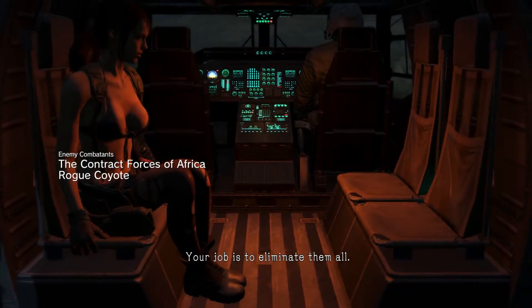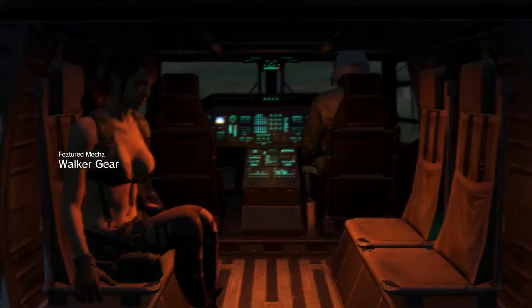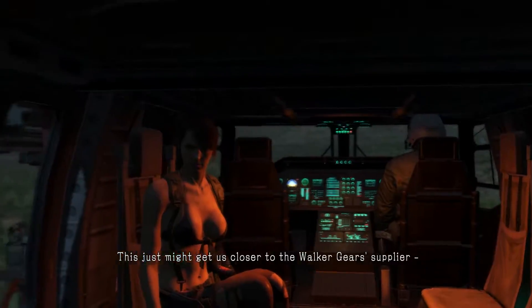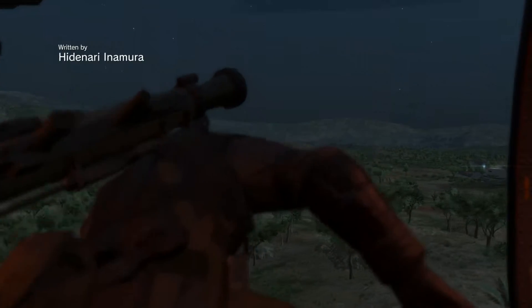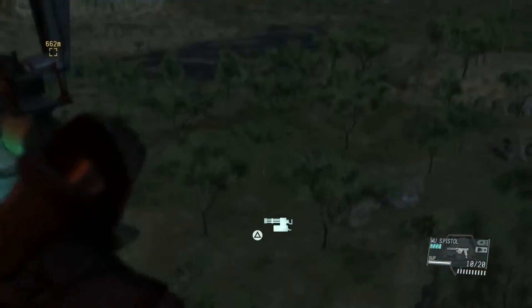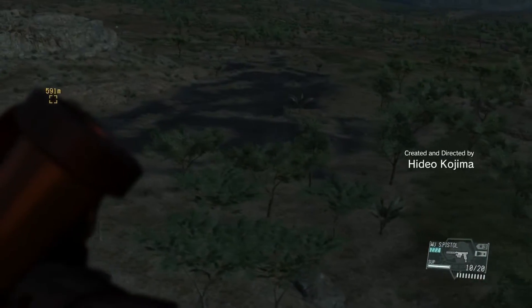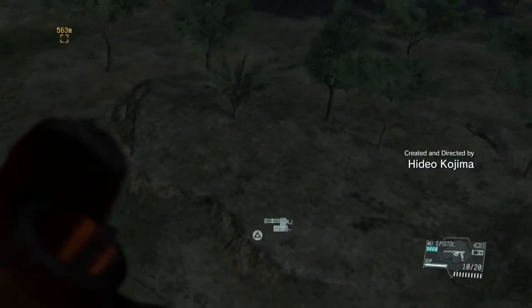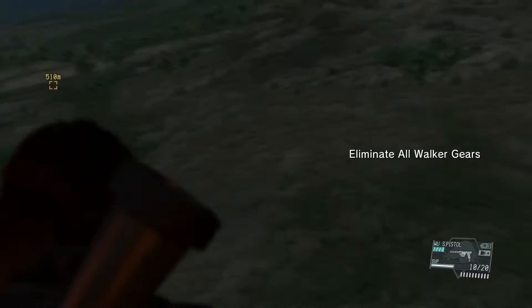I'm really trying not to look at the credits and stuff, but man, they're all there. This just might get us closer to the Walker Gears supplier. So far I didn't see the Skulls, so hopefully the Skulls aren't here. We should be landing soon. Hopefully it doesn't go bad — I got a rocket launcher just in case I have to use it, but I'm hoping I don't have to.